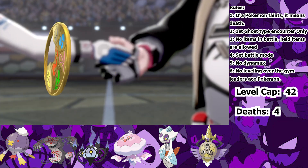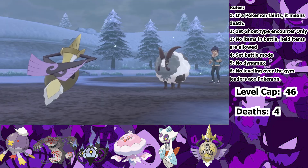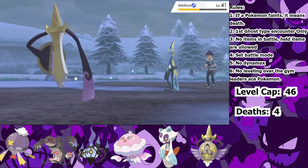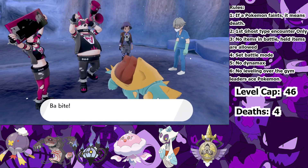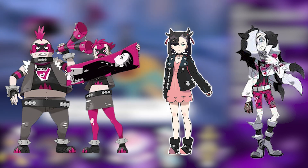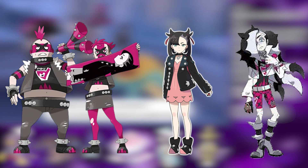Next is another Hop battle, and he finally brings back the Dubwool! But this battle went as expected — Swords Dance, Autotomize, and Iron Head sweep his team for the win. Now we're at the hardest part of the game for us. At this point, there are seven Dark-type Trainer Battles in a row that I have to deal with, and a mistake in any of these fights will cause massive problems for the challenge.